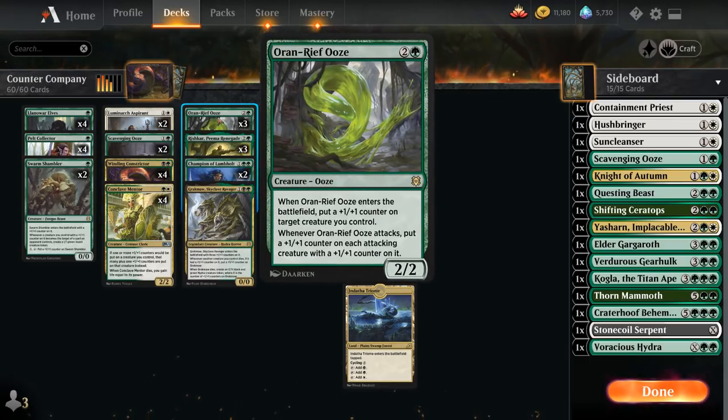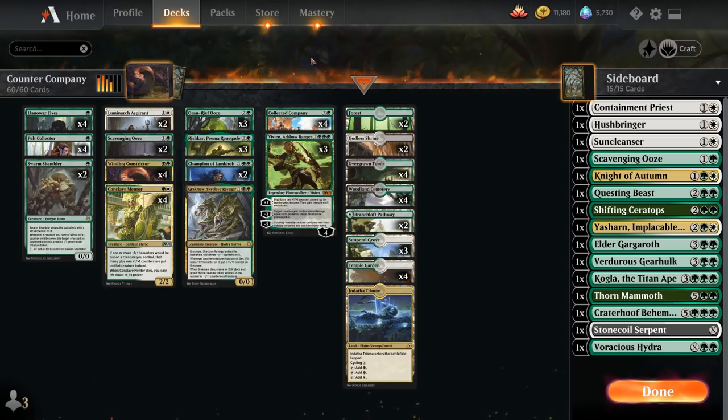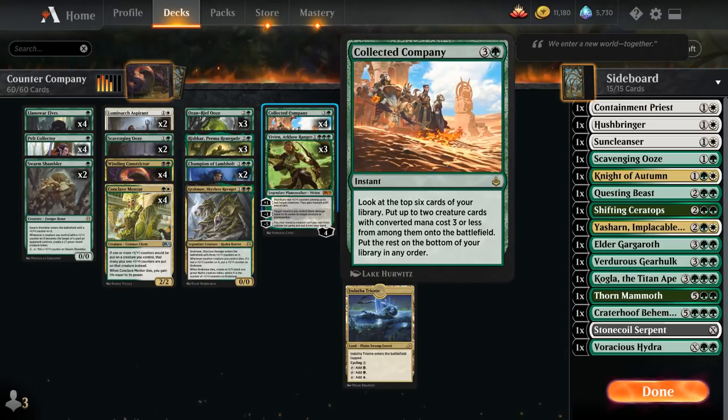Three copies of Ornareef Ooze — a three-mana 2/2 that when it enters the battlefield lets us put a +1/+1 counter on target creature we control. And when the Ooze attacks we can put a +1/+1 counter on each attacking creature that already has a +1/+1 counter on it. Topping off our curve we've got four copies of Collected Company.